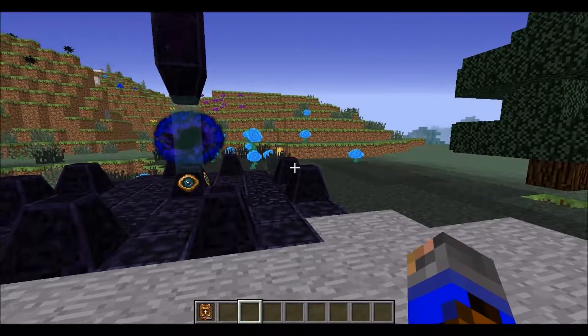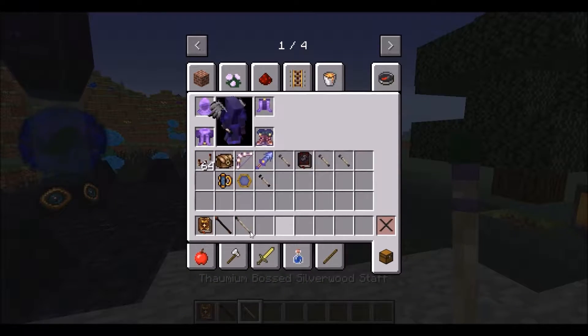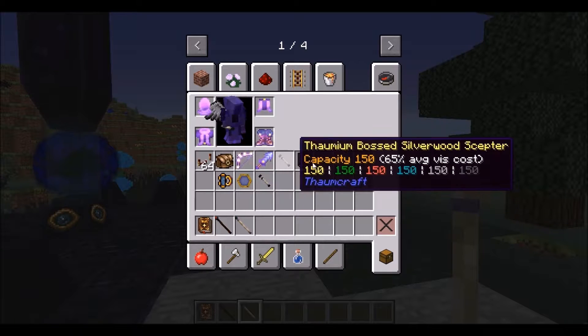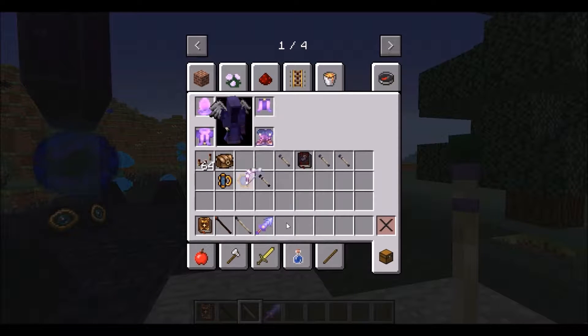Before we jump in, let's go over some of our equipment here. First, I've got two staves, backed up with that, and a bunch of scepters in my inventory to power all of my stuff.